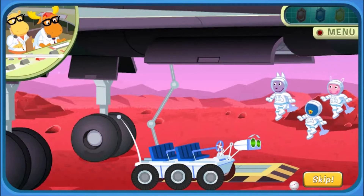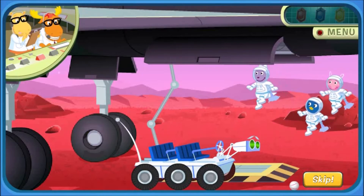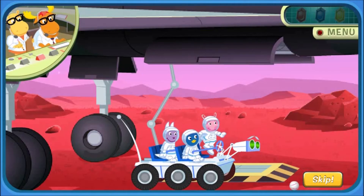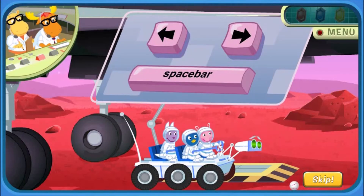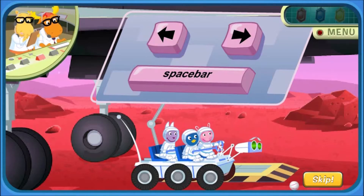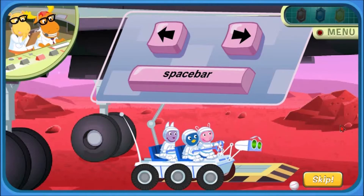Does anyone know what a Boinga crystal looks like? Shuttle crew, this is Mission Control. We will direct you to where the Boinga crystals are. Prepare to board Rover for crystal retrieval. Use the right arrow to speed up. Use the left arrow to slow down or stop. And use the space bar to jump. Be careful. There will be many obstacles in your way. You'll need to avoid them all.